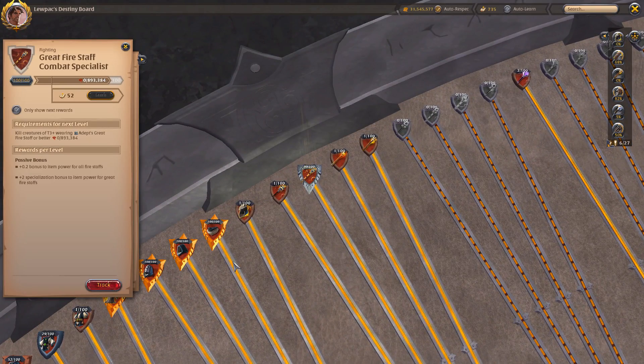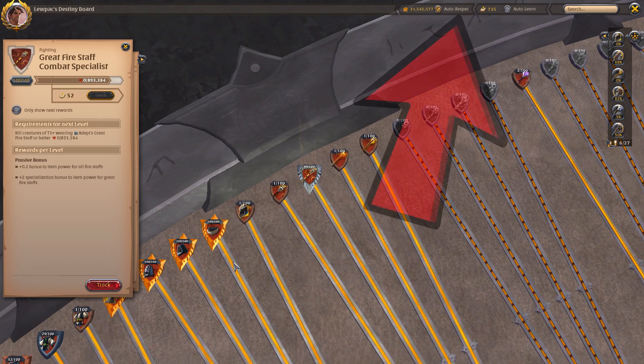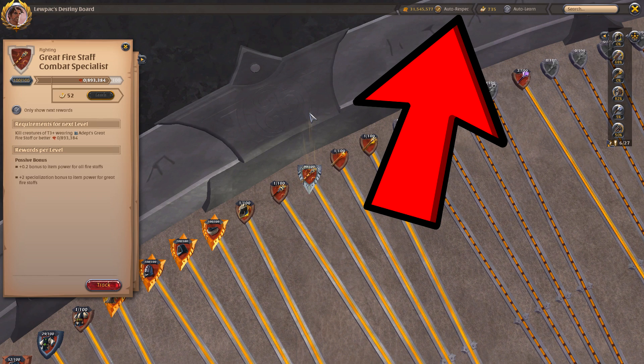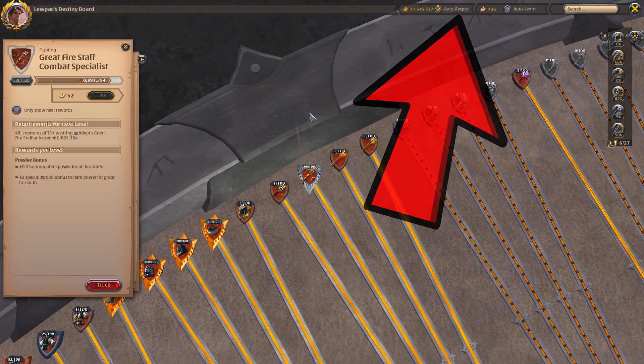I recommend everybody has auto-respec on all the time — there's really no reason to ever turn it off. If you don't have the silver for it when hitting level 100, you're definitely doing something wrong. Keep it on all the time.